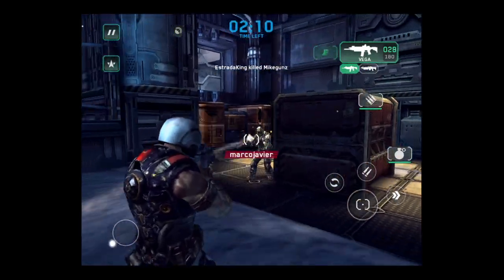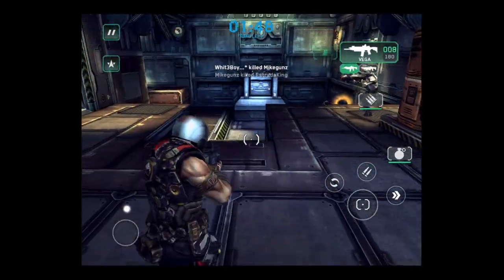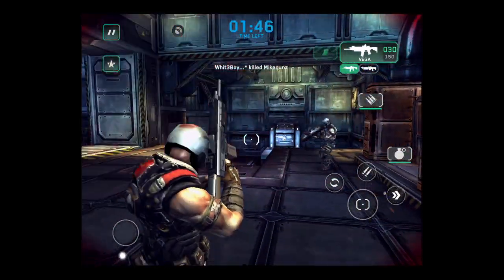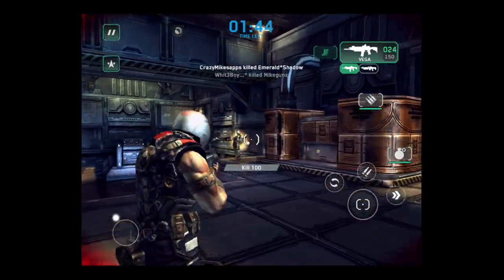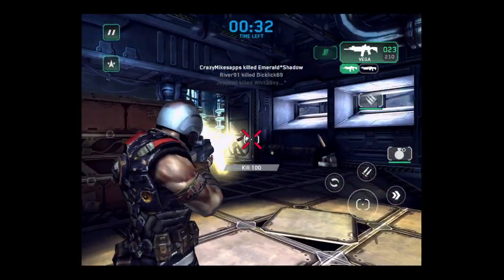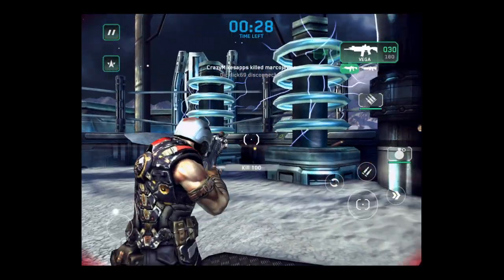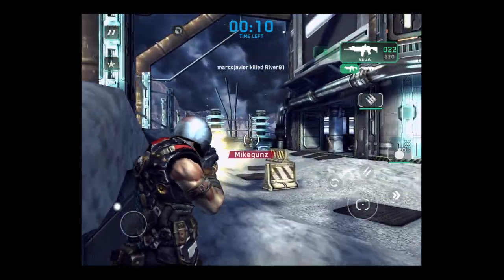One thing that Madfinger did really well is they didn't make it so you could just buy money through in-app purchase and get whatever weapons you want — because then you'd have people running around just killing everybody. You have to actually earn it by playing. The only thing you can buy through in-app purchase is gold, which gives you different players as well as skins and helmets.